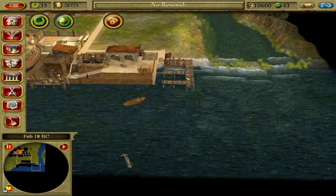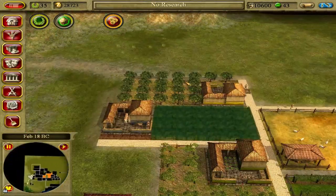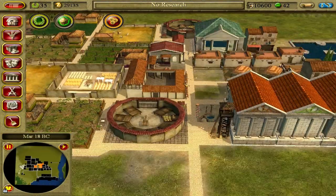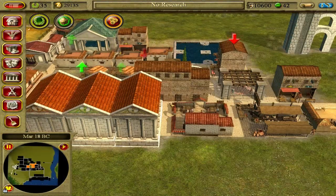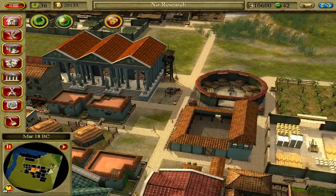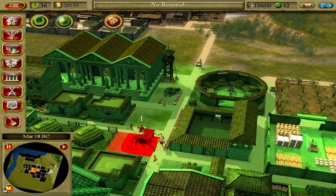The fishermen are fishing — excellent. Fruit growers are growing fruit — excellent. We'll put in those houses in here and place the ones I stripped out.